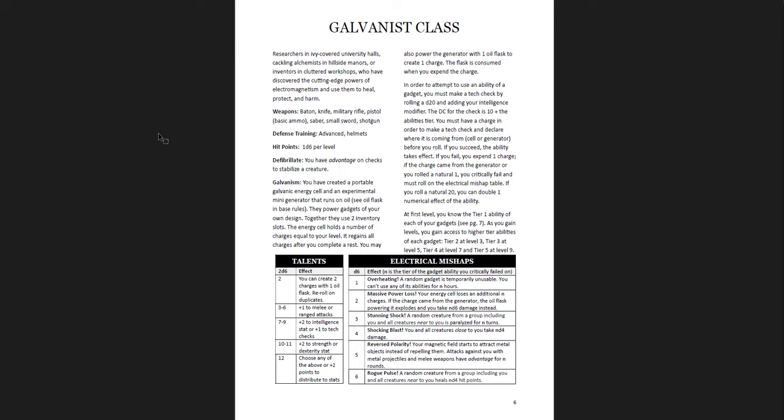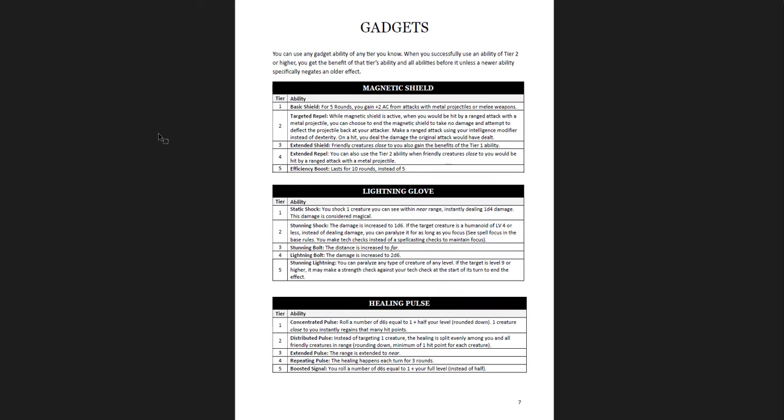Then you have the Galvanist, which is pretty cool. The Galvanist uses energy cells and oil flasks - it's very like Steam Boy rather than just standard electromagnetism. It's cool as a replacement for the wizard - that's what I would use it for, or in a non-magical campaign. You have a defibrillator, you get electrical mishaps where bad things can happen, and then you get your gadgets: the shield, the glove, the healing pulse. So you get some abilities to use on the battlefield that make your guy feel like a caster without being magic. That's cool.